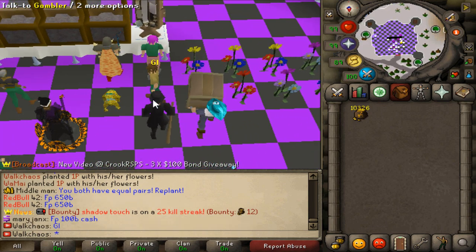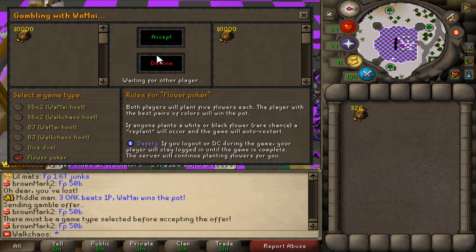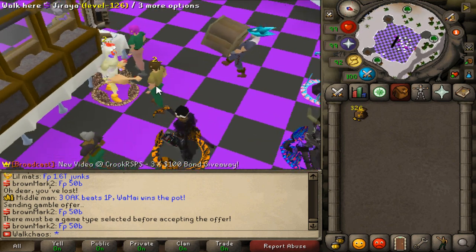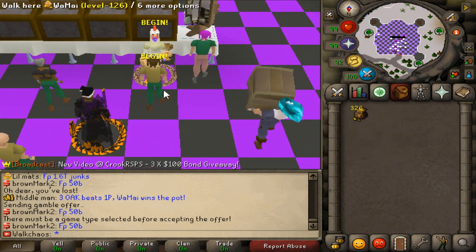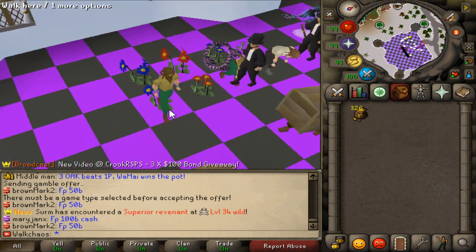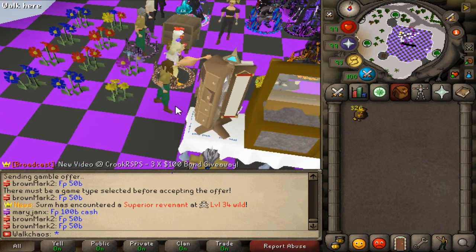And this is how you go mental on gambles. This is so nerve-wrecking — it's nuts. If I lose this one, I'm out of cash for today. But you know what, we're going to be winning — freaking do it. Pass for the bat for both of us. Interesting.